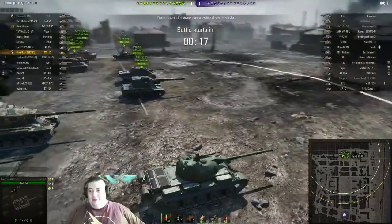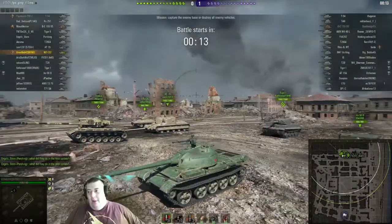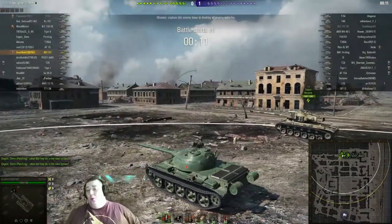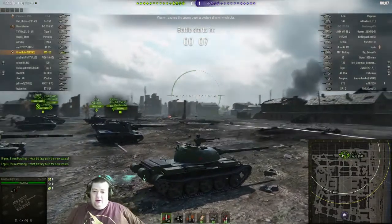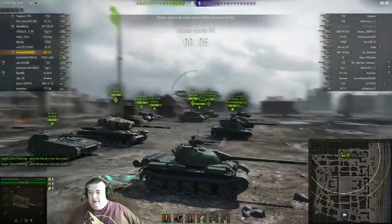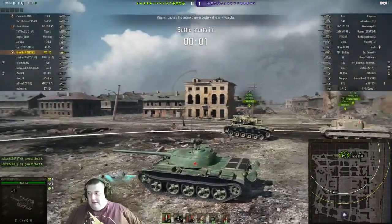Hey folks, this is IoEthermo back with some more World of Tanks. As you can see, this is Great Bob in his WZ-132 and this is a tier 9 game on Stalingrad. So this is the tier 7 Chinese scout tank, the 132.